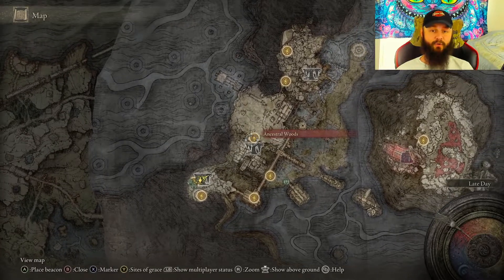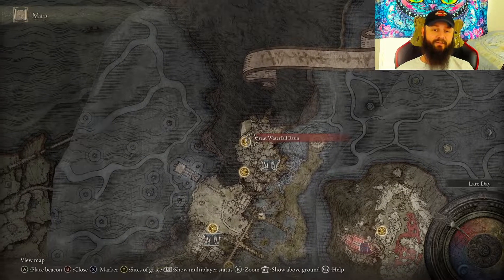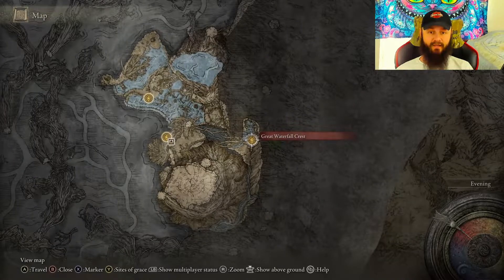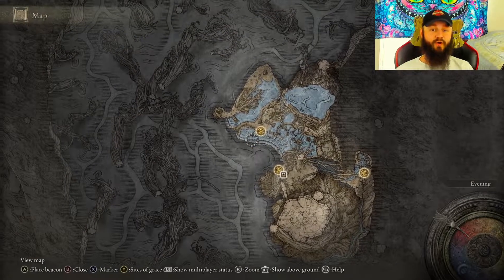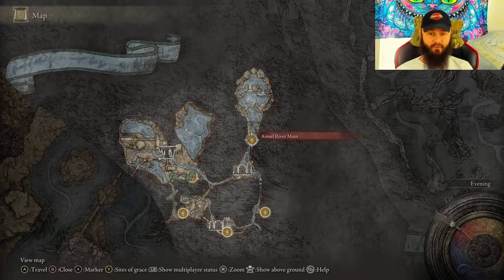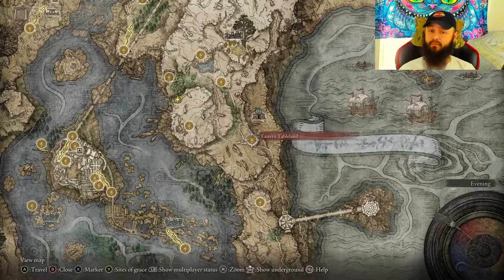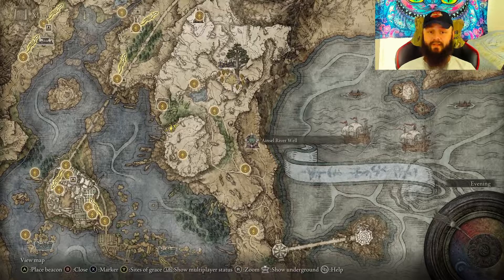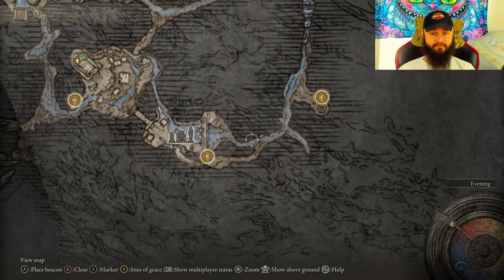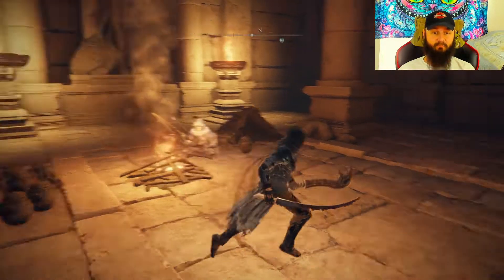After picking up your first bell bearing, you'll have to traverse through all of this, fight a dual gargoyle fight over here, then get in the coffin and it will transport you to another location. Then you would traverse through all of this to find another coffin, get into it, and it will teleport you once more to the next location where you traverse to get our next bell bearing. If you want to get the map first, take this elevator and traverse all the way through to find it right here beside this merchant on this body.